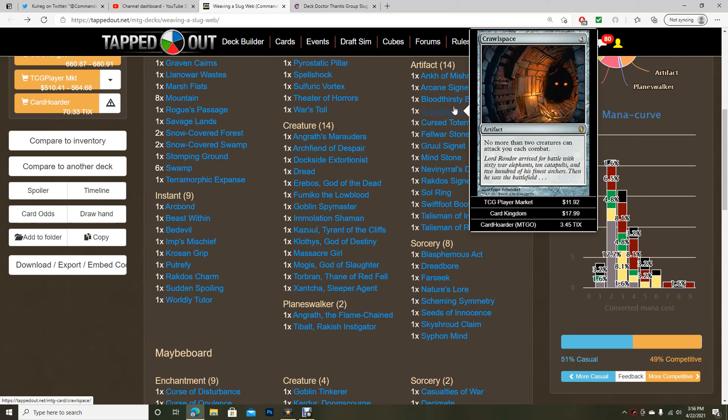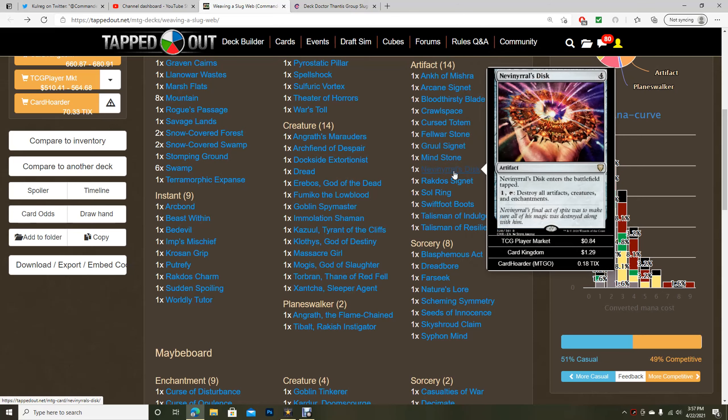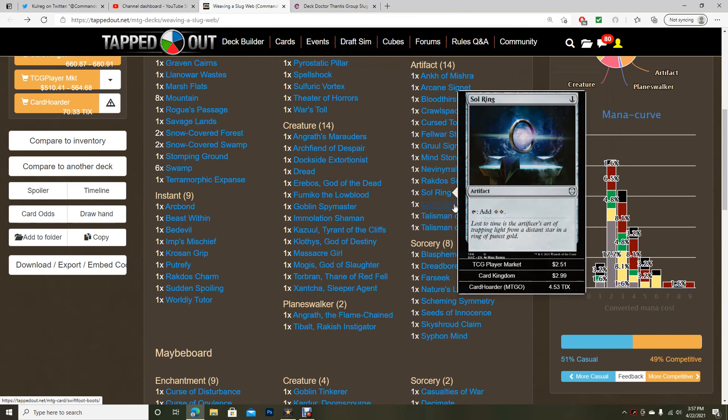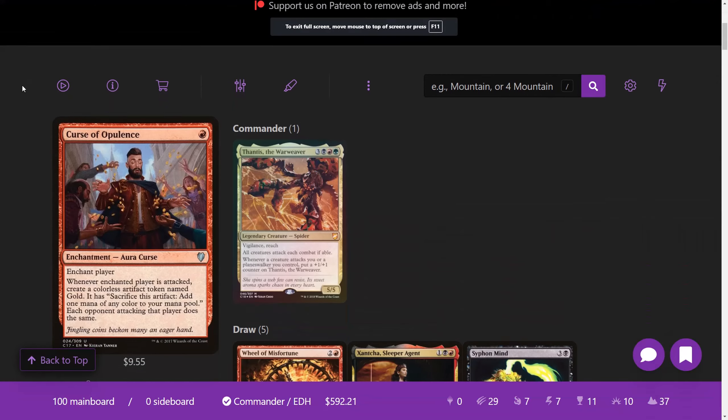Arcane Signet is cool. Bloodthirsty Blade is awesome. We love Goad. Crawlspace — my approach to building the new deck was a bit odd because I initially considered cards like Crawlspace, but we actually want opponents to attack us since many cards will hurt them for doing so, in addition to Thantis getting bigger and blocking them. Cursed Totem doesn't synergize with Thantis either. We have Felwar Stone, Rakdos Signet, Mind Stone, Sol Ring, Swiftfoot Boots, two talismans — there's just too much artifact ramp.